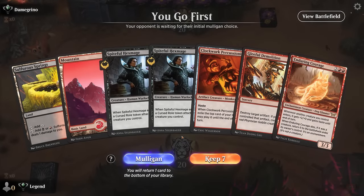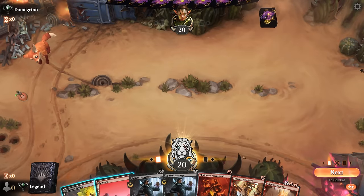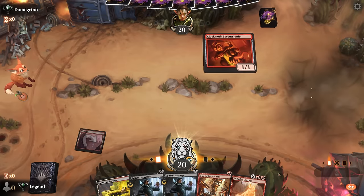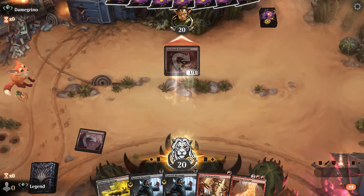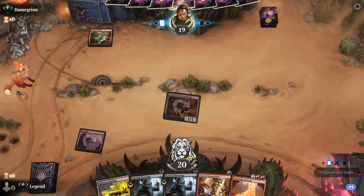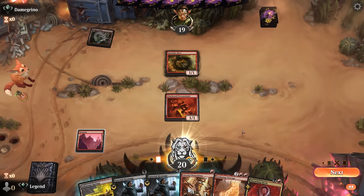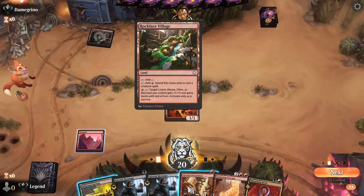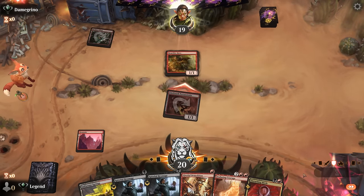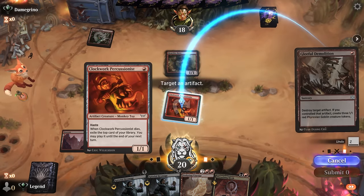We're on the play; our hand is functional. Can destroy Percussionist to set up Demolition. Play Percussionist on one, turn two Hexmage — can put the roll on Percussionist and then blow it up, leaving us with a 3-2 Hexmage. Or we could put the roll token on a Goblin, which is maybe better if we end up drawing a Viper later. Opponent on the red aggro deck — always going to be a tough matchup when we don't have removal in hand. So Demolition. Next turn we can Disturbing Mirth, also sacking the roll token potentially.